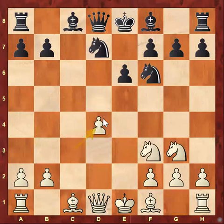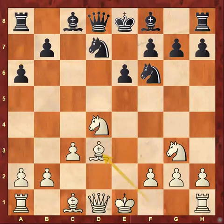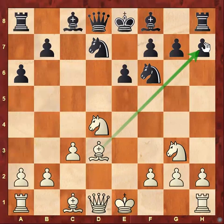Now if white takes with this pawn, it is known as the IQP, the isolated queen pawn. It can be a weakness because it is not supported by any other pawn, and it can be attacked along the file as well. So it's not a particularly good thing to have. White takes Nd4, avoiding the pawn weakness in the center.